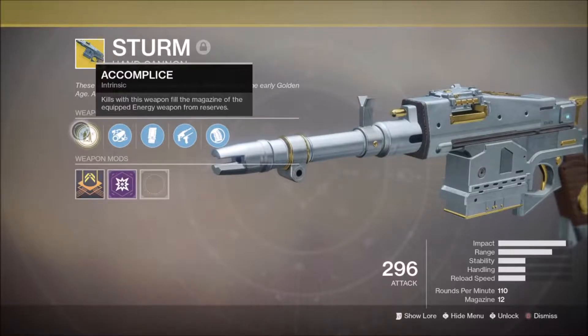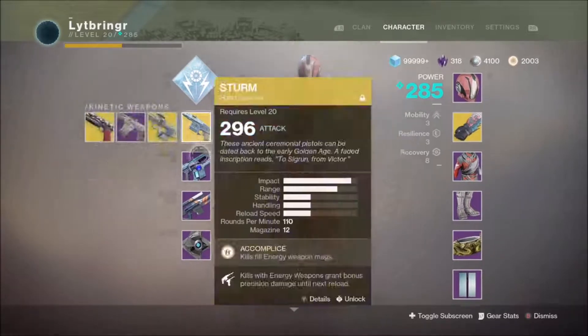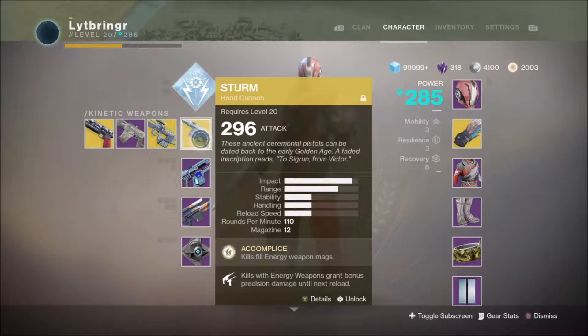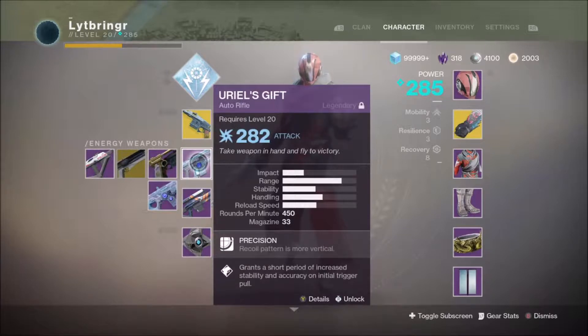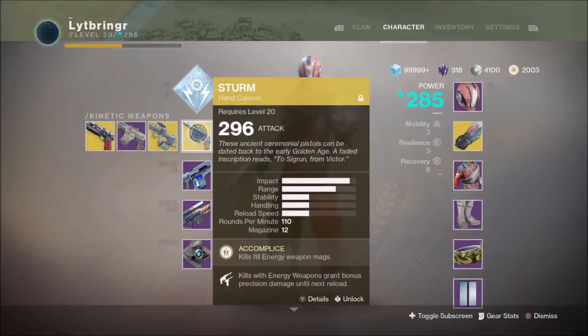I want the exotic perk to make the gun better, not other guns better. This gun, when you kill a guy with the Sturm, it makes your energy weapon reload — which is great! And then kills with your energy weapon give the Sturm a little extra precision damage. That means its core exotic perk makes this gun reload, and this gun's kills make the Sturm better. That turns Uriel's Gift into an exotic. That turns the Drang into an exotic. That turns the 765 into an exotic. Not the Sturm — the Sturm's exotic perk affects every gun but the Sturm.